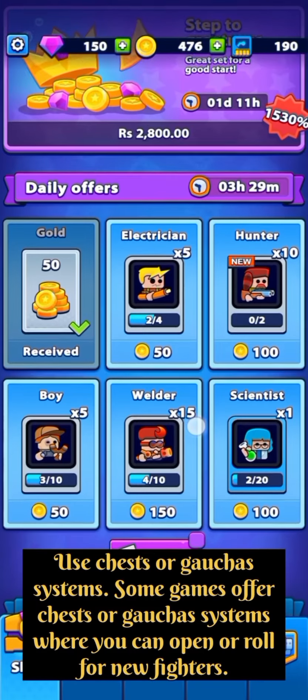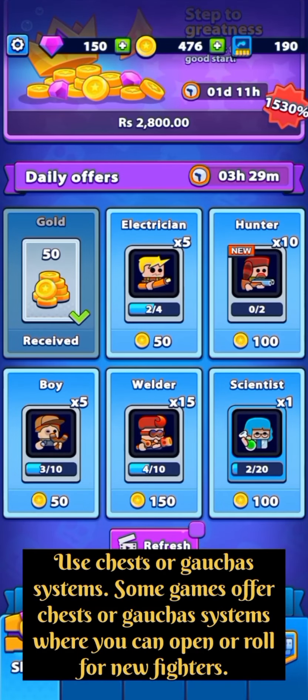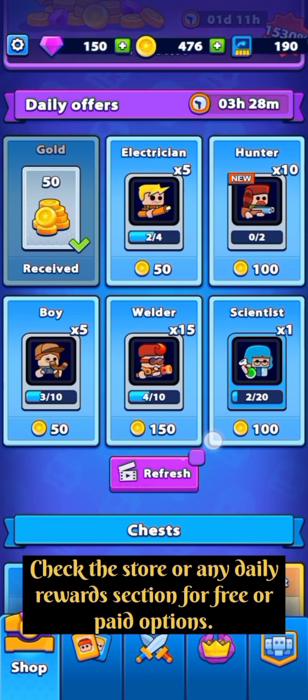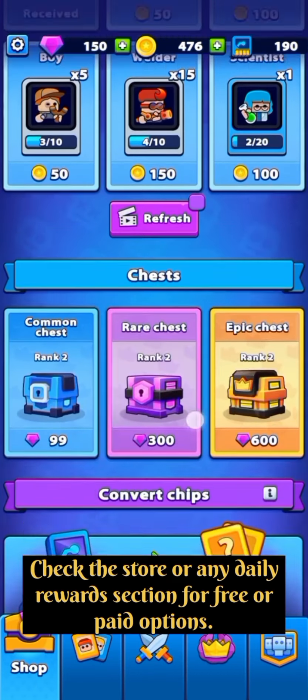Use chests or gacha systems. Some games offer chests or gacha systems where you can open or roll for new fighters. Check the store or any daily rewards section for free or paid options.